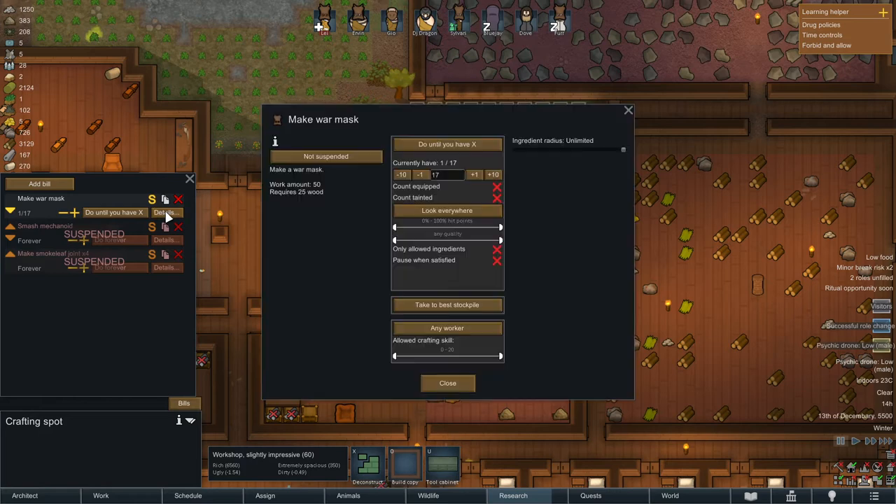Then you go to detail. Any quality is not good — I don't want any quality, I want normal. So it has to be normal. This is important because if you don't set it like this, they can do poor quality and it's not going to work — it's not going to be confirmed.